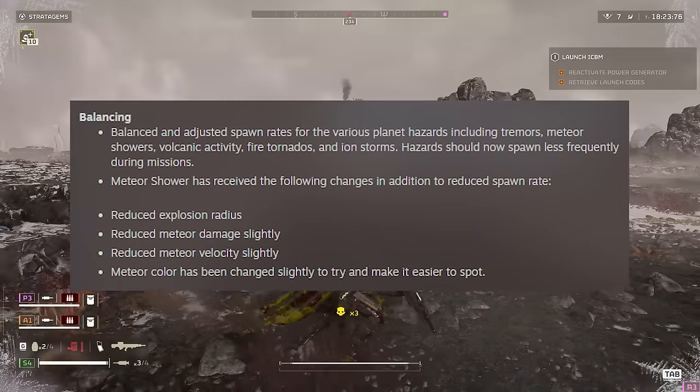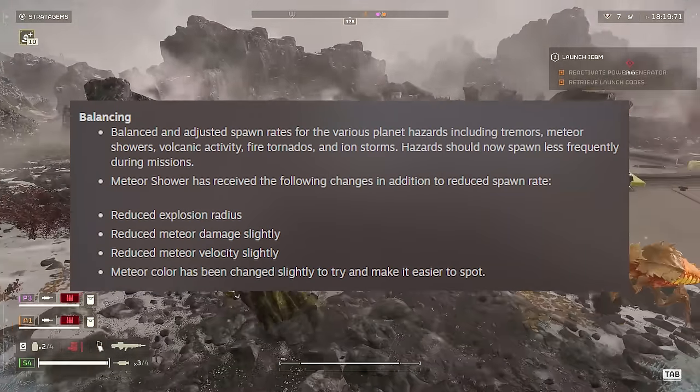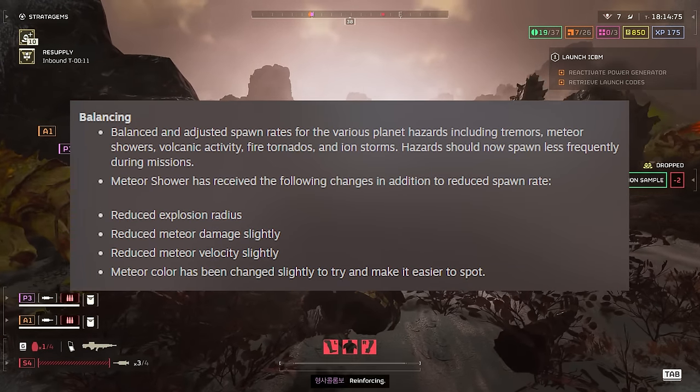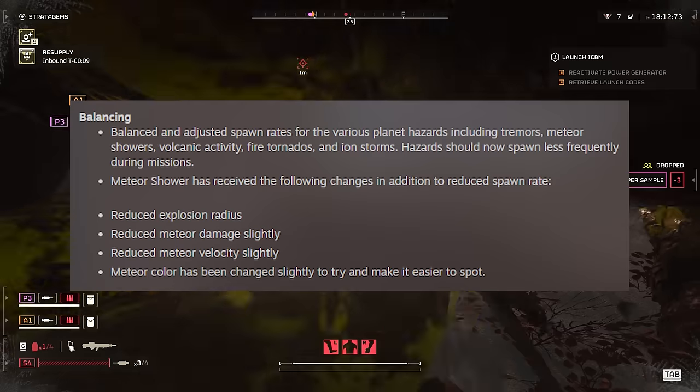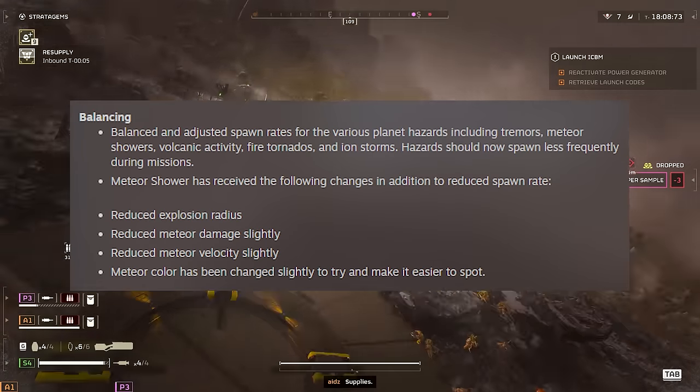So let's begin with the balance changes. They've balanced and adjusted spawn rates for the various planet hazards, including tremors, meteor showers, volcanic activity, fire tornadoes and ion storms. Hazards should now spawn less frequently during missions.